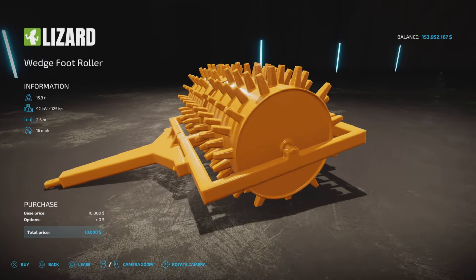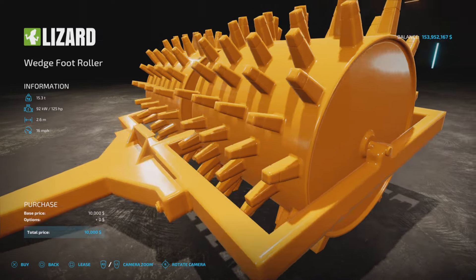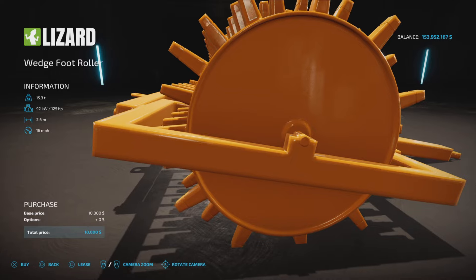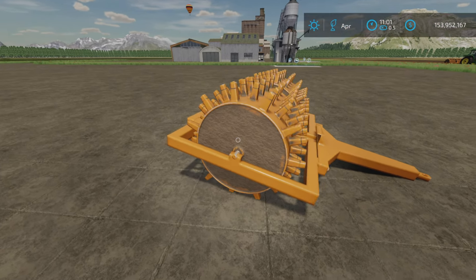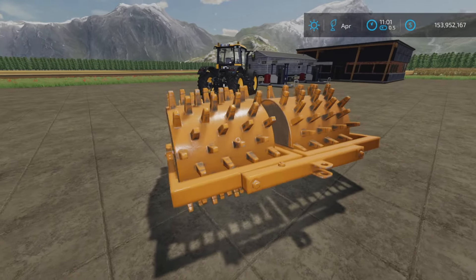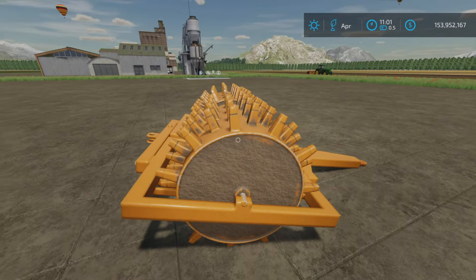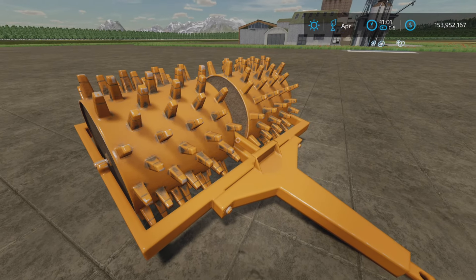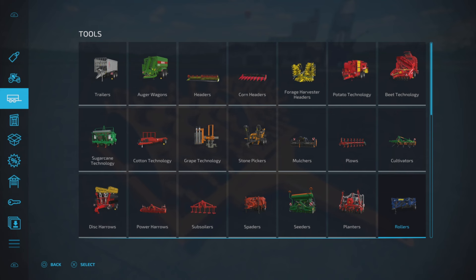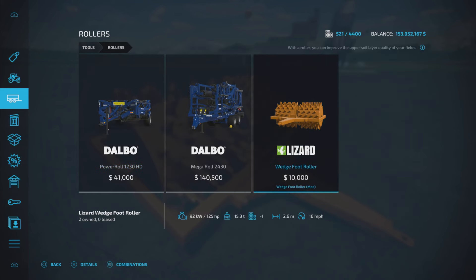We don't have any options, although we can get really close in the store — looks really nice. I've been using it a bit and as you can see it's gotten quite dirty very quickly. I haven't used it enough to see any wear patterns. The Mod Hub lists 8.8 feet working width, which is 2.6 meters.